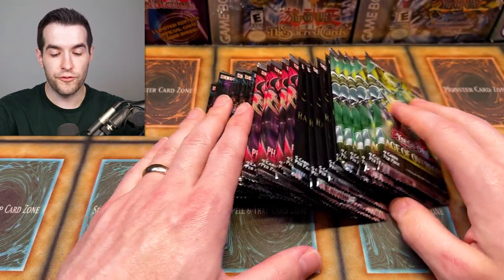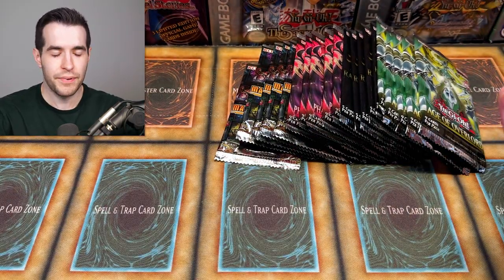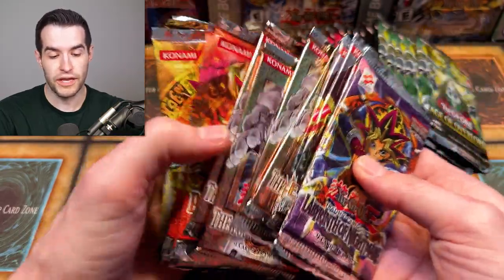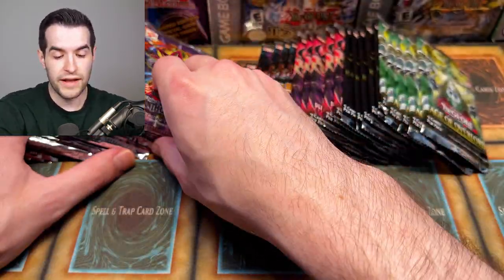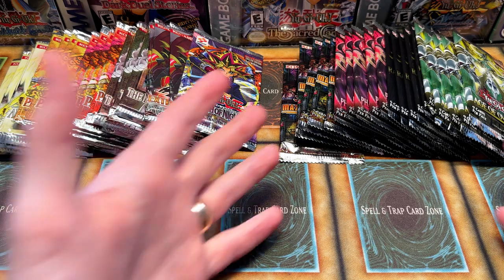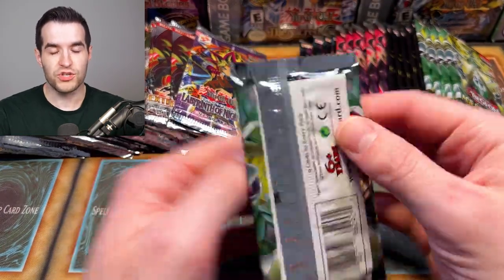For the new packs, we have 20 packs across four different sets: Age of Overlord, which is an incredibly good set; Rarity Collection, same thing; Phantom Nightmare, which is pretty good; and Maze of Millennia, same boat. For old school, I have a first edition Labyrinth of Nightmare, some Extreme Victory First Ed, First Ed Lost Millennium, Unlimited Pharaoh's Servant, Unlimited Pharaonic Guardian, and some Unlimited Ancient Sanctuary. So it's 20 versus 20. Let's just get started and see.